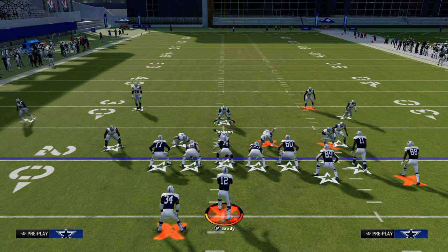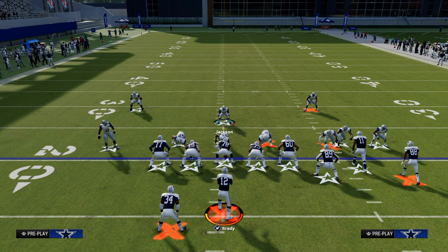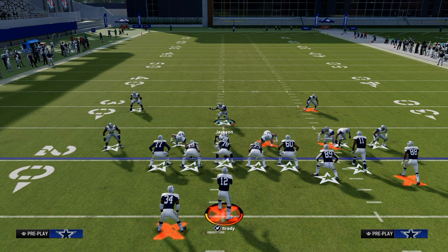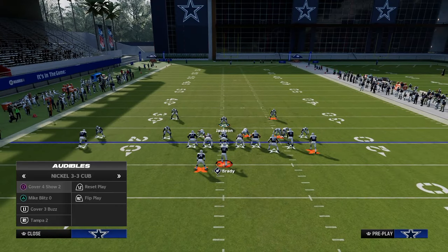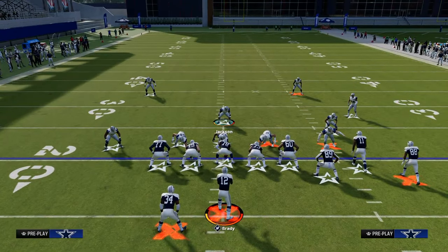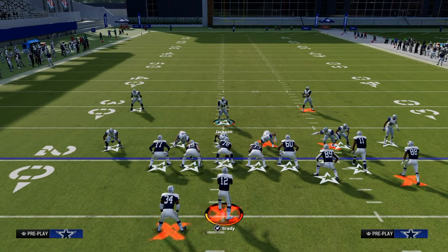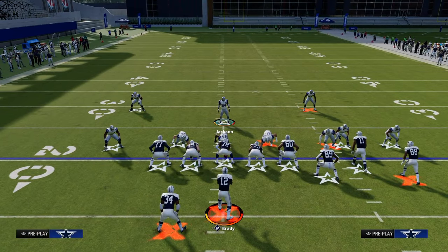So we're going to press. Notice when I press, the safeties on the back end of the defense are at about a nine-yard depth. If I audible to Cover Four Show Two, watch what the defense does — see how they move back. Number one, it's a dead giveaway that I audibled. And number two, when I press, they actually go down to about nine-yard depth.